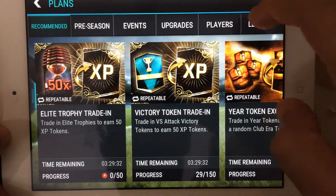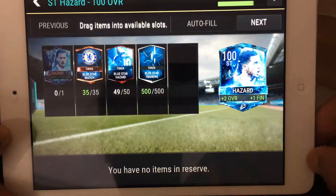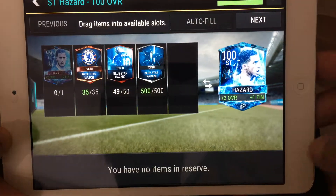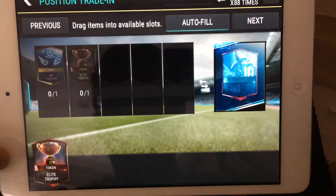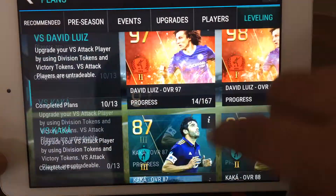Go all the way to Plans, then all the way to Leveling, scroll all the way down to Aid and Hazard. As you can see we need one more token — we will have that because we already have an elite and we can use LF or CAM for the moment, so we have the elite trophy.